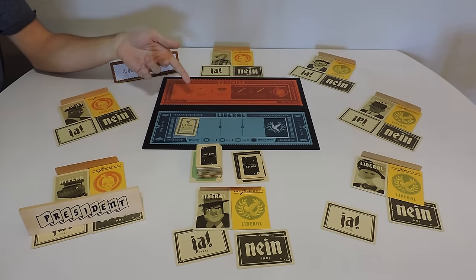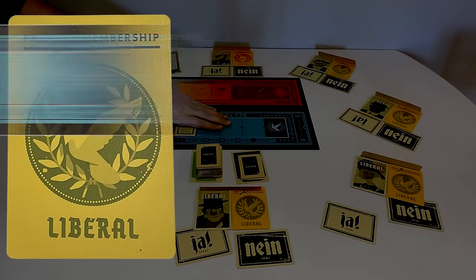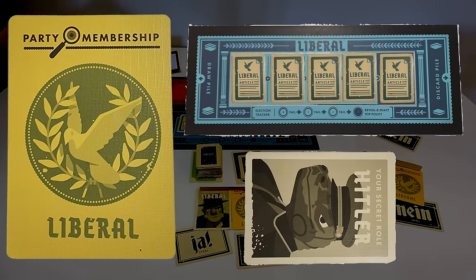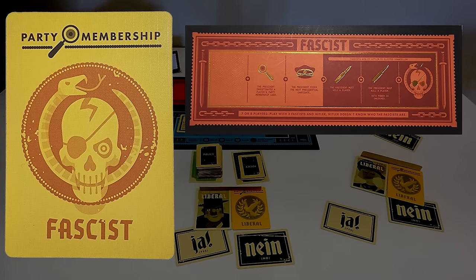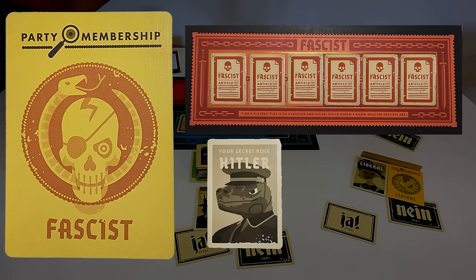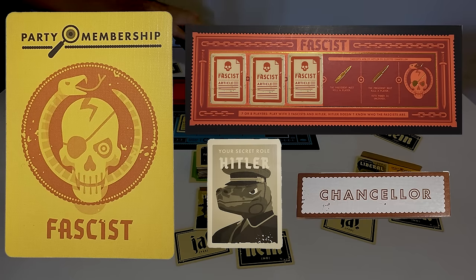This gameplay loop continues until one of the winning conditions is achieved. Liberals win the game if either five liberal policies are enacted, or Hitler is assassinated. On the other side, fascists win if either six fascist policies are enacted, or Hitler is elected as chancellor once the third fascist policy has been enacted — so right before you hit the red spaces.